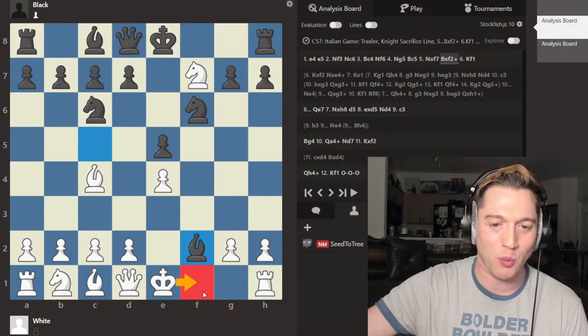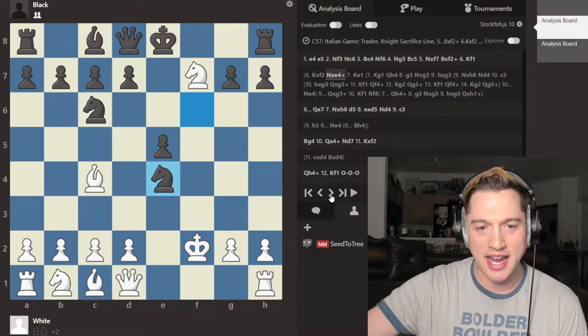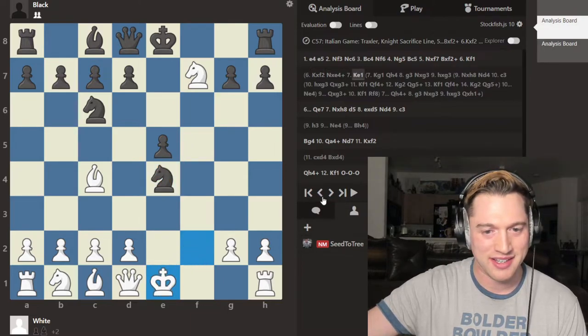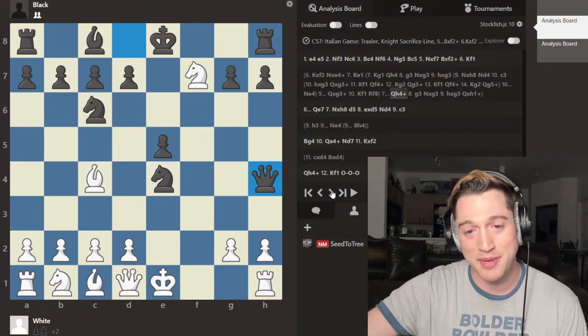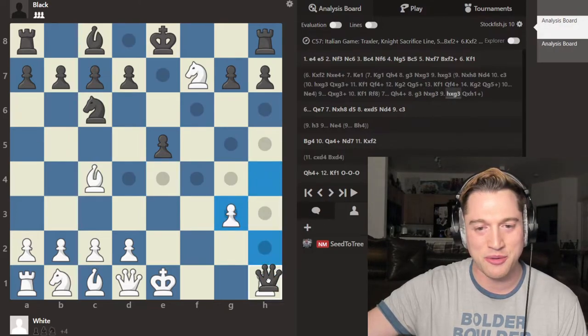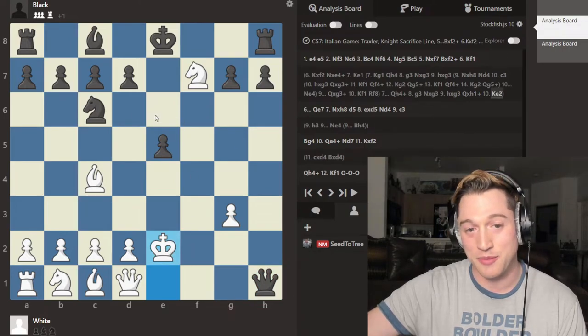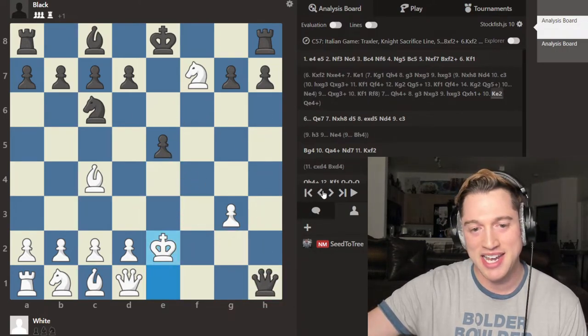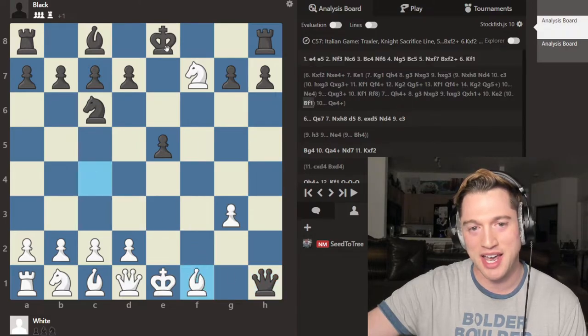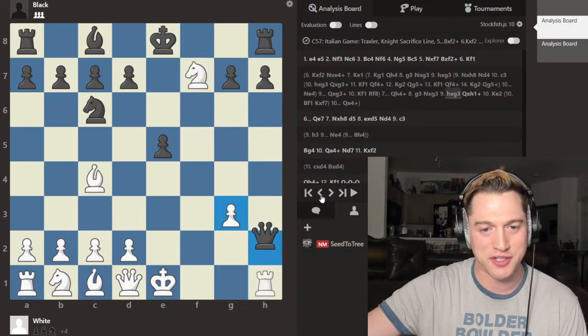It's actually best for white not to take this bishop, but let's see what happens if he does. Knight takes e4 check. If king e1, queen h4 check — this actually happened literally in one of my classes today. Pawn to g3, knight takes g3, and after h takes g3, queen takes g1 check, king e2. If this is played, this is queen e4 check — really, really bad. In that game it went bishop to f7 and king takes f7, and this position is just horrible. Black is now up four points. It's all reversed — just a nightmare.